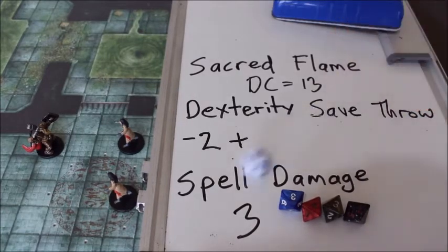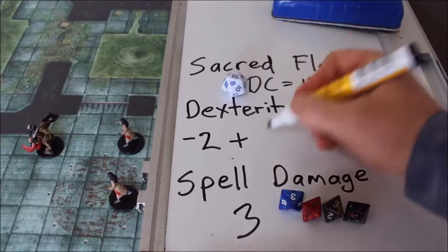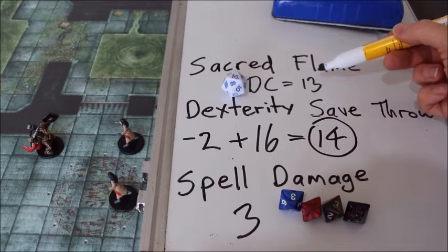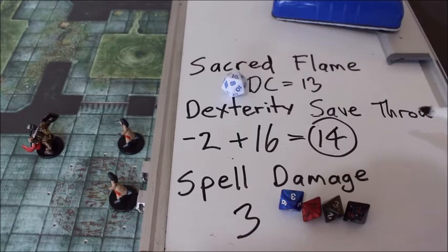If the zombie had rolled higher — in this case the zombie rolls a 16, minus 2 comes to 14. Now 14 is higher than the DC for the cleric's spell, which is 13. So in this case it would do absolutely no damage.